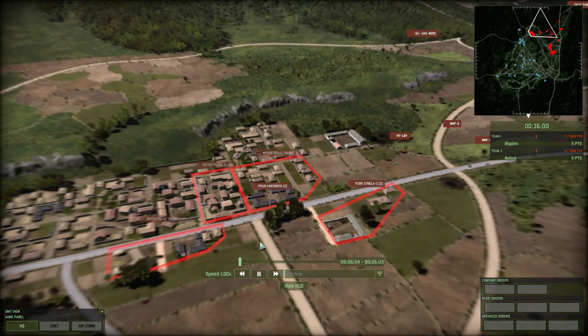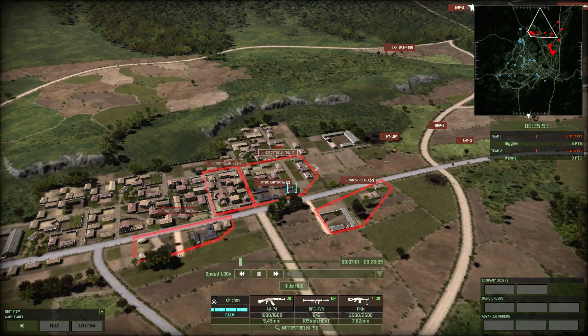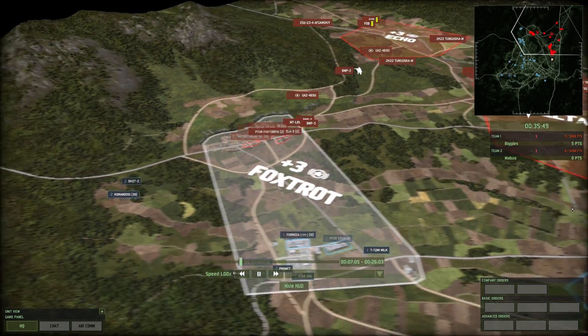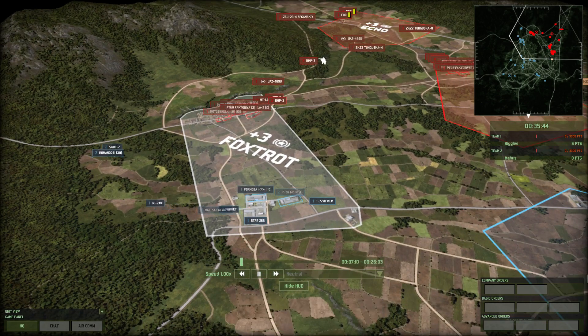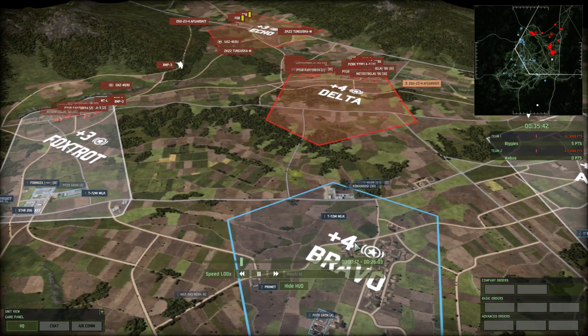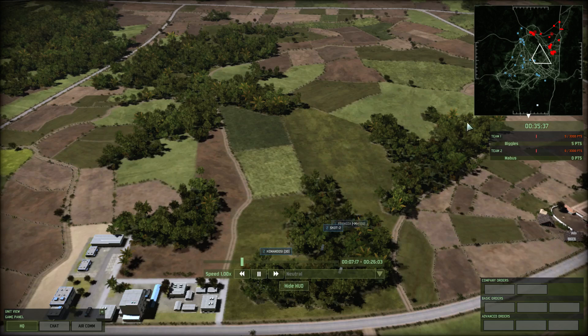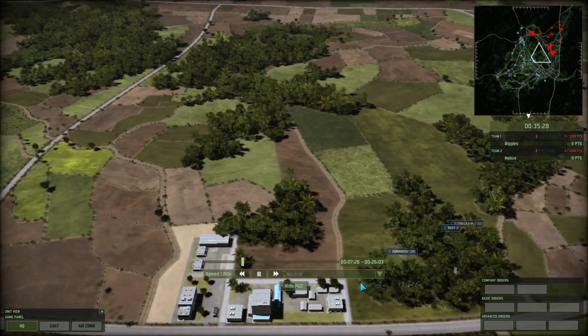Conkers are significantly better. And I personally would have put the Strelas back here or in the town, and put the Factoria there. So I'm moving up my units on the left, trying to move the Mi-24W around as well just to give them any air support they might need. And I finally moved up my Commandozi into this tree line, Formosa as well. Looking back at it, I'd probably have put my Formosa here and my Commandozi in these buildings.